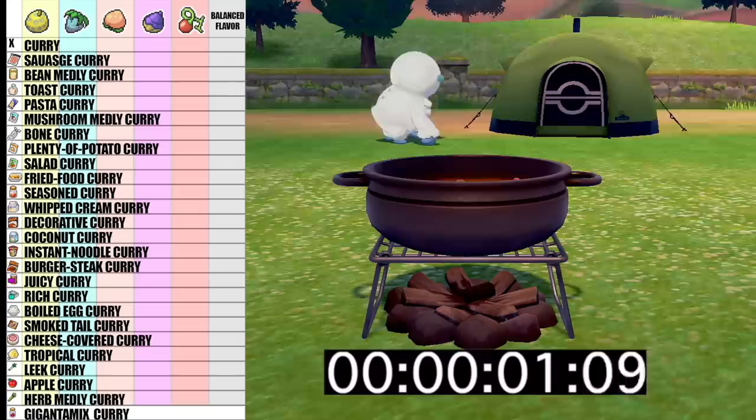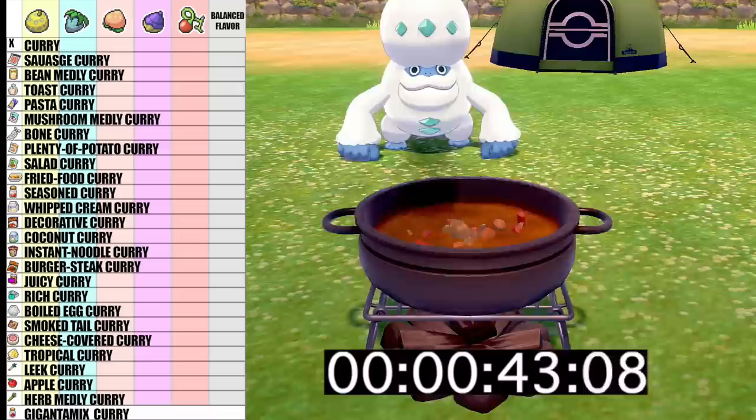It takes 78 seconds to go through all the cooking screens from the final ingredient selection all the way back to your camp screen. So just on the cooking screens alone — excluding ingredient selection — that's a total of 196 minutes, or three hours and 16 minutes. Tack on another hour for berry acquisition and another hour for ingredient acquisition, and you're looking at about five hours to fill your Curry Dex.